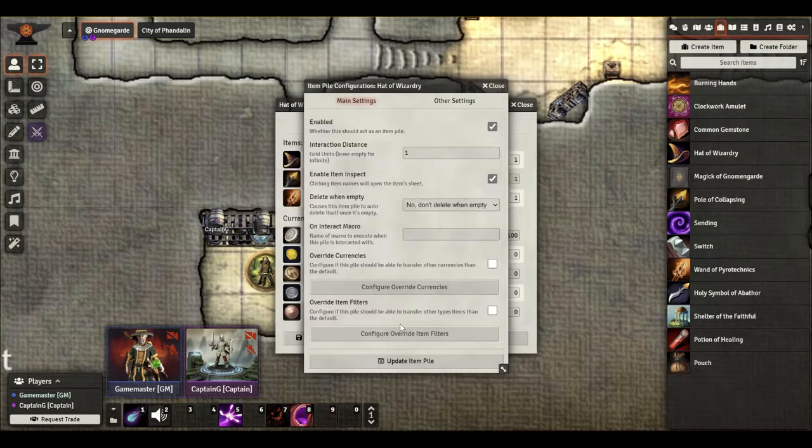As for Override Item Filters, I'm not even going to go through this one. I've tried reading up on it and I was a little confused. I don't want to give you bad information, so leave it alone for right now — you don't really need it.